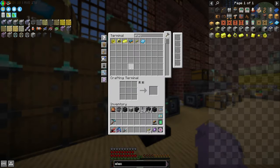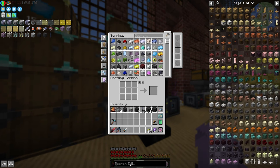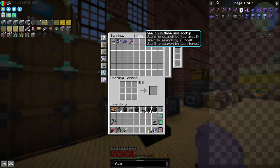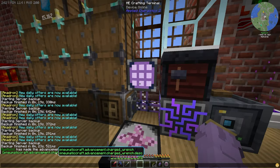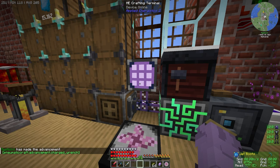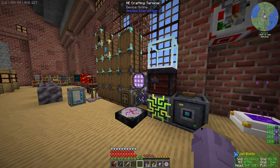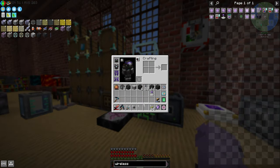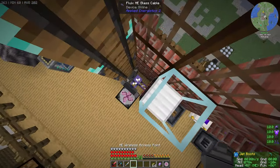Another thing I probably should do today is make a wireless ME setup, and I don't know how expensive these are. Oh, this isn't expensive at all! So we're going to make some Fluidic Dust, make myself some Fluidic Pearls. These might go to wireless receivers — a wireless access point — and then I should just be able to check that right on here. Perfect, and then we'll make a wireless crafting terminal.